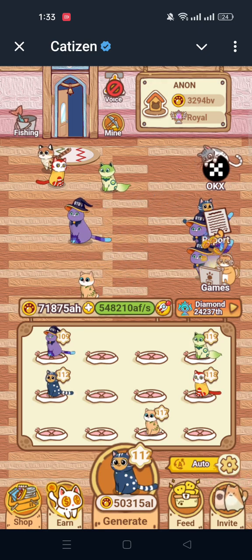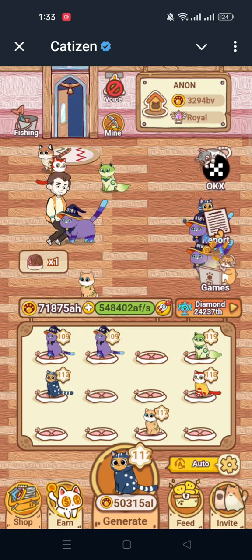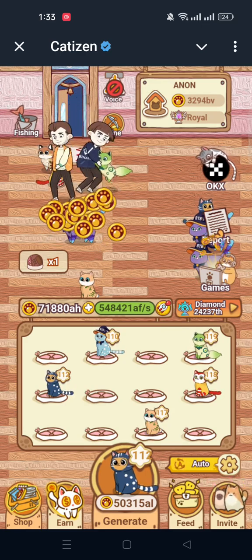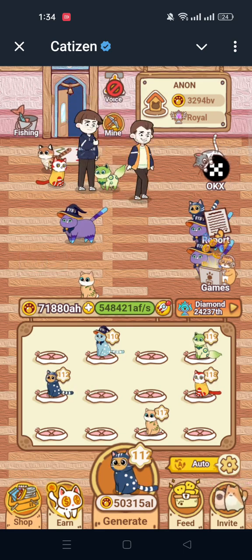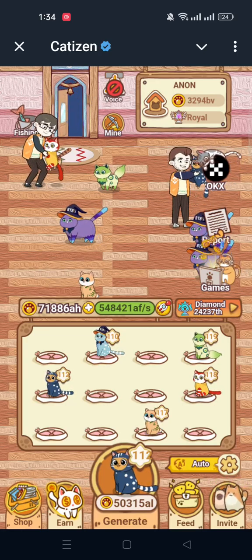I think Catizen will give a very handsome airdrop because it's a product that Binance Labs is directly involved with. Because of that backing, I think Catizen will give a maximum airdrop compared to any other mining project and will satisfy us very well.